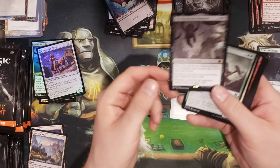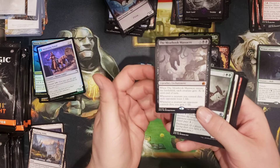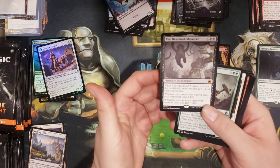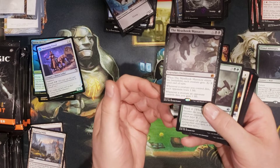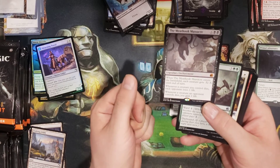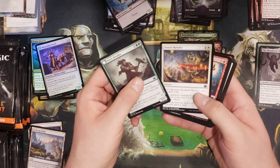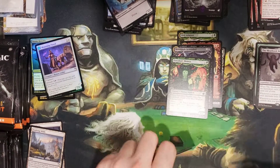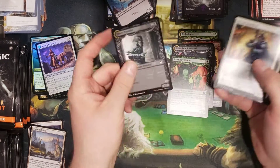Very nice. When Meat Hook Massacre enters the battlefield, each creature gets minus X minus X. Whenever a creature you control dies, each opponent loses one life. Whenever a creature an opponent controls dies, you gain one. Wow — that's got some serious potential.